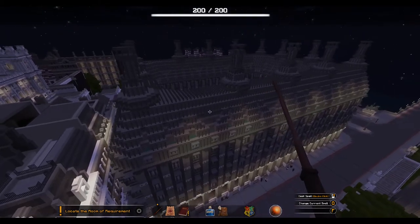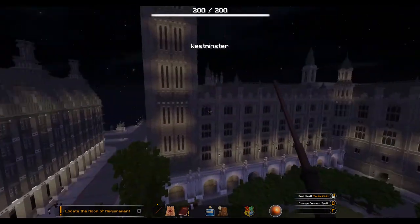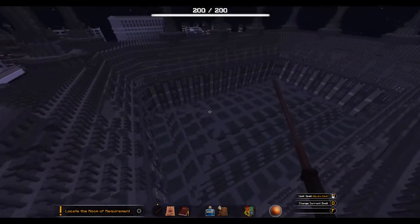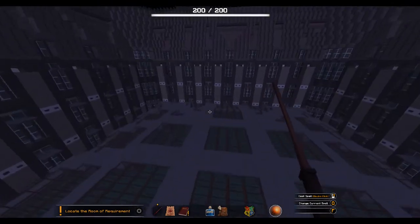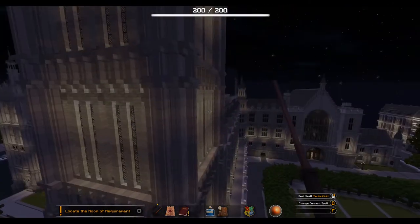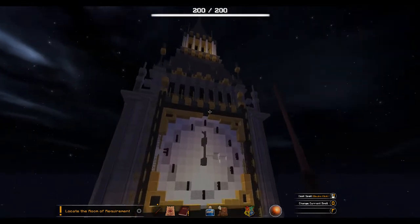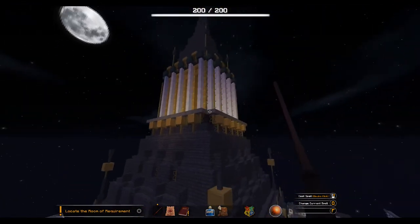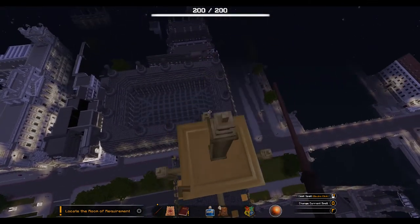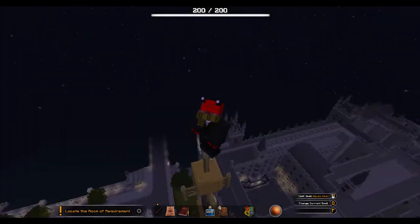I don't know what this building is — maybe it's an apartment building or a business building, it's in Westminster. But they went to the work of doing all this interior detail. This is dedication, because none of this was theoretically necessary — you don't normally expect people to be flying around your map. The sheer amount of detail, I cannot stop gushing about this game. And you bet I'm going to the top of Big Ben — look at that! In true Assassin's Creed fashion, I am literally at the top of the map.